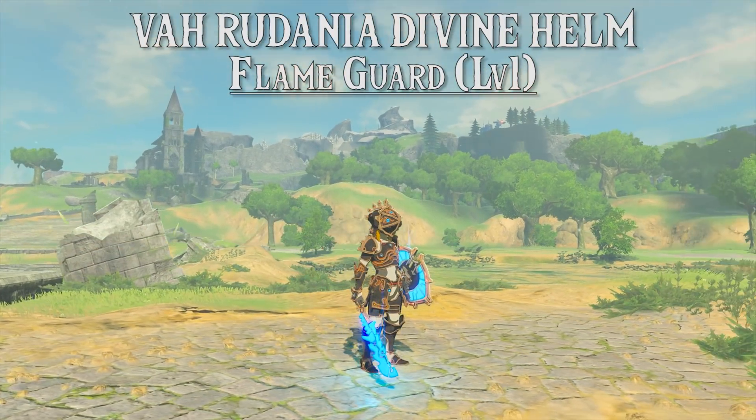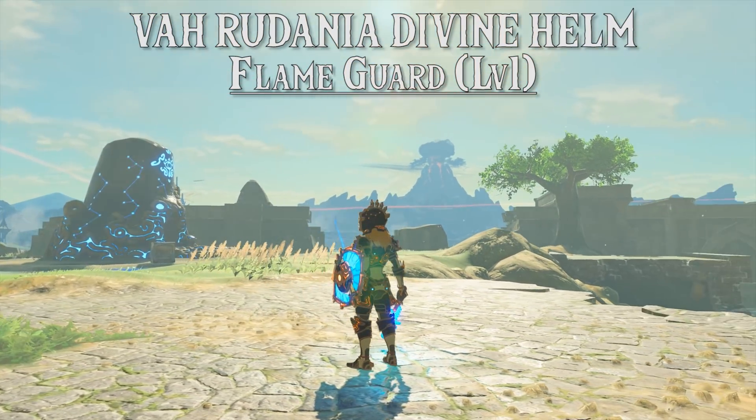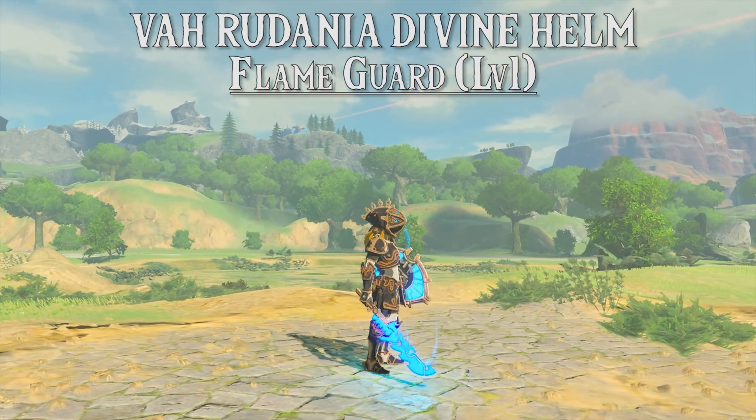Next up is the Vah Rudania Divine Helm. This gives us flame guard of level 1 and similarly to all of the sets before it, it gives us ancient proficiency when equipped at level 2 with ancient greaves and ancient armor.